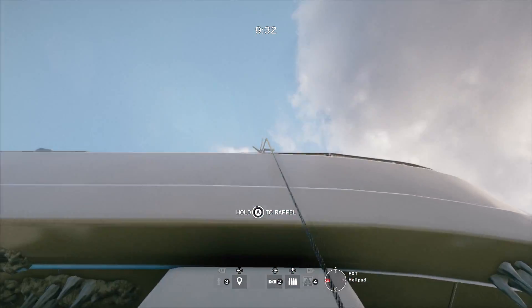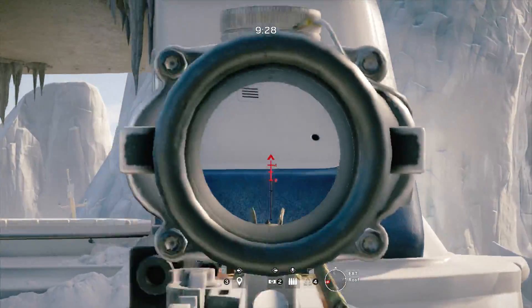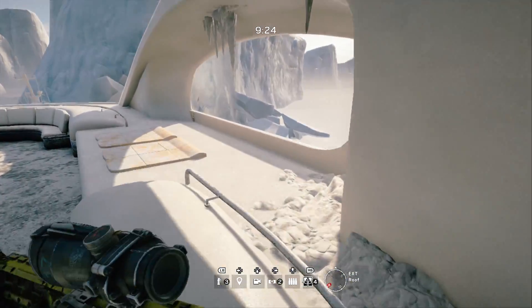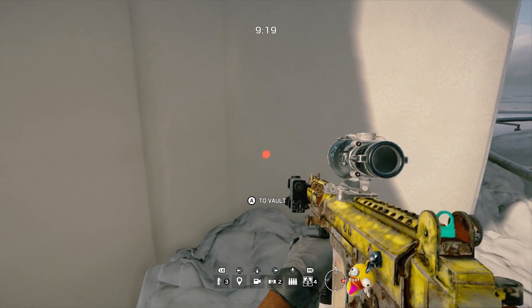Alright, so this is super simple and easy. First of all you want to choose an attacker and make your way up to the roof. Once you get there you need to come over to this pile of snow in the corner. You should notice that there's a vault sign if you walk up to it.